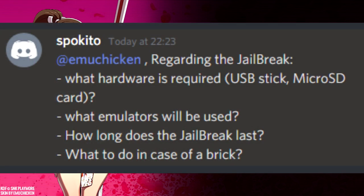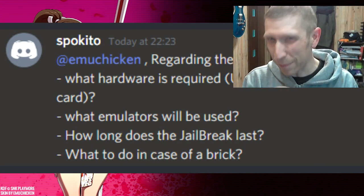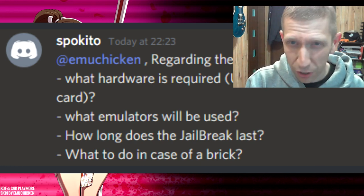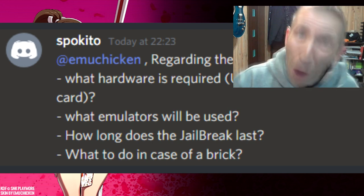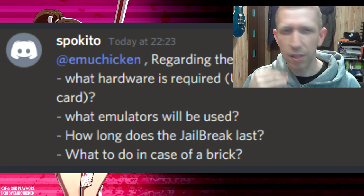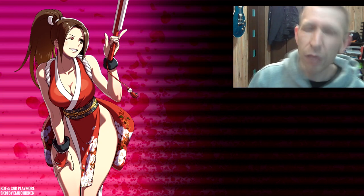Regarding the jailbreak, what hardware is required — is that a USB stick or micro SD card? What emulators will be used? How long does the jailbreak last, and what to do in case of a brick? You need a USB stick, a backup, and a male-to-male USB cable if you want to restore your firmware. You can actually add any emulator you like. The jailbreak is more of a starting point for you to add your own software or configuration. The jailbreak works once per boot — you can either boot with the USB inserted or insert it after the boot. If you break your machine, you can restore it with your backup using ADB in recovery mode.